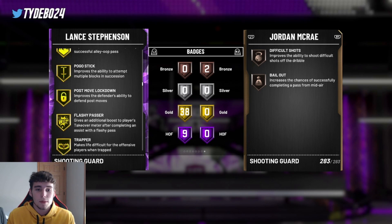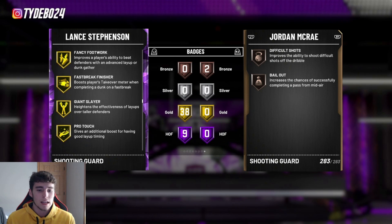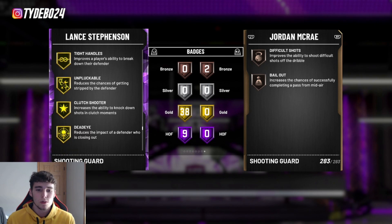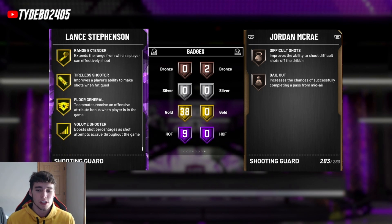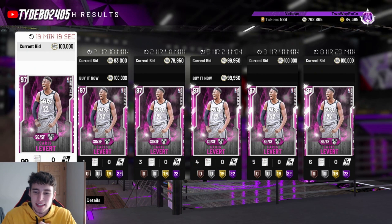He has 47 total badges, 9 being Hall of Fame: quick first step, slithery finisher, contact finisher, teardrop, consistent finisher, tireless defender, and Hall of Fame clamps. For 10,000 MT this is the best budget baller at the shooting guard position you're going to find. He also has 38 gold badges including dimer, interceptor, pogo stick, giant slayer, handles for days, catch and shoot, gold quick draw, and gold range extender. Lance Stevenson coming in at number 10.